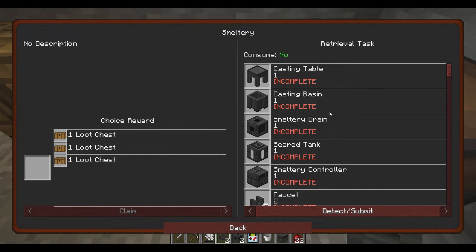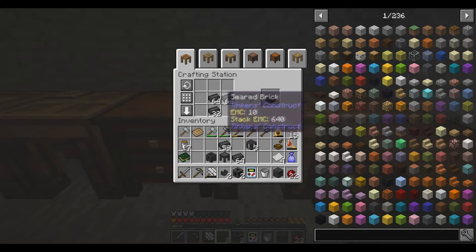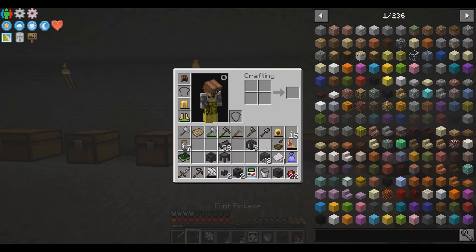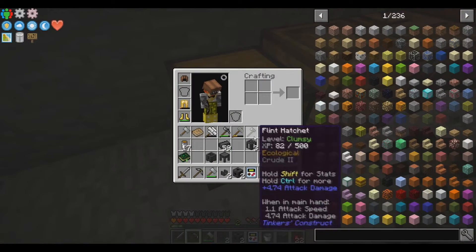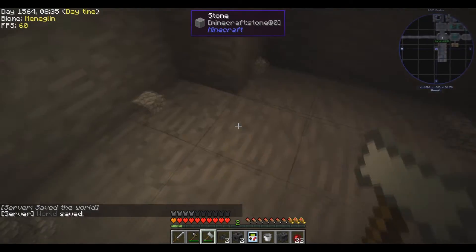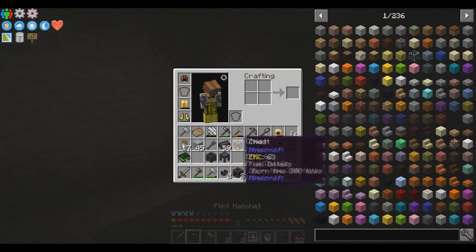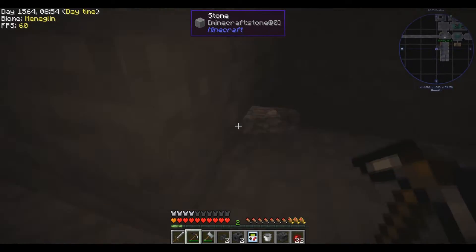I need to make a drain, seared tank controller, two faucets, and a bunch of seared bricks. Bam, and some more. Make a whole bunch. Now the smeltery - I think I want to put the smeltery here. So we're gonna have the main hookup right here. I still wish they had Tinker's armor in this pack, because I love the addition to Tinker's Construct - it's so good!